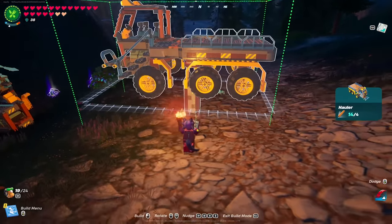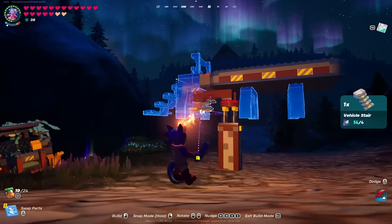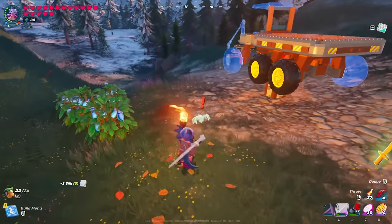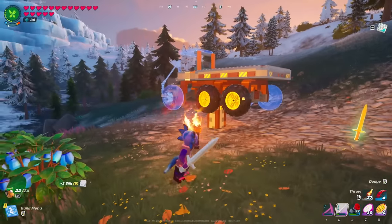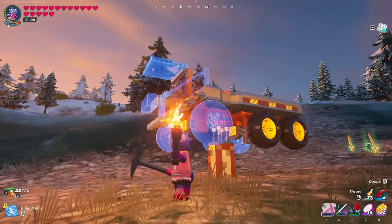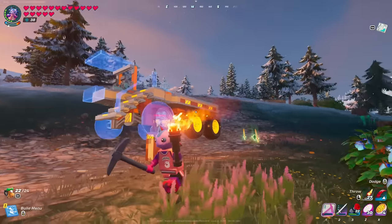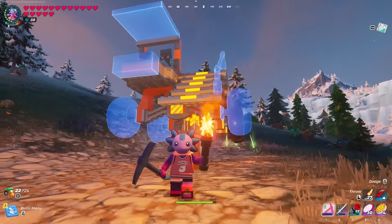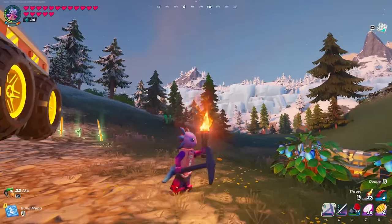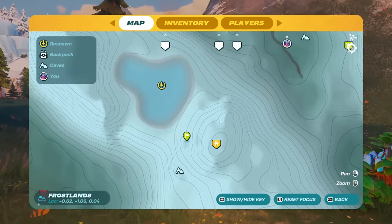I guess there are a few things I have to do now. First, build another hauler. I don't believe you're able to repair these, which is kind of unfortunate. I need to destroy this one to get everything back. Between now and the last cut, I've had to build three separate versions of this thing that have all just been torn down — or I accidentally hit remove and it ended the build. I've had a lot of problems with this thing, it's harder than I initially thought. I'll probably have to add thrusters on the back. That was a complete failure.